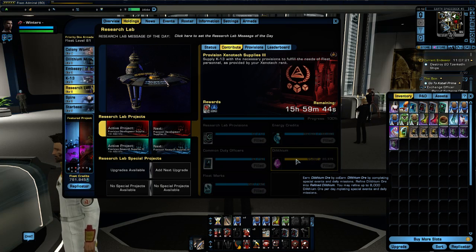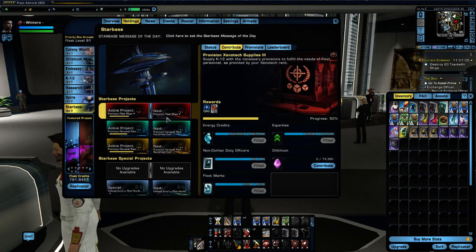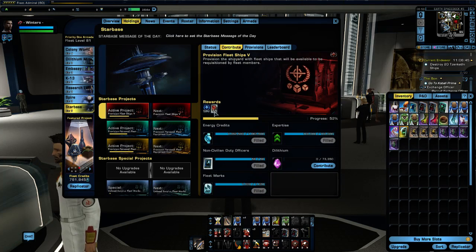Now, we still need one other item before we can purchase any gear from the fleet, and that is provisions. Going back to the projects: when a project completes, it adds 500 experience to the total. 250,000 is the maximum the Starbase can reach. But we never talked about the other reward for completing the project — in this case 18 Starbase military fleet ship provisions.